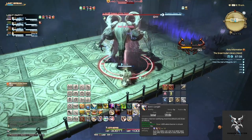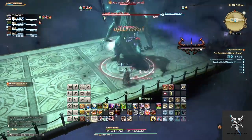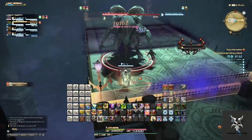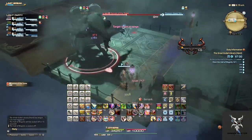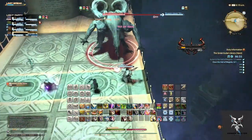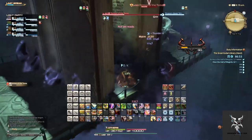The second time he casts Folio, he will follow it up with books on the outside of both platforms that will shift in towards the middle, so you'll want to move out of these after being knocked towards them. Frightening Roar is a circular AoE that you just want to move out of.